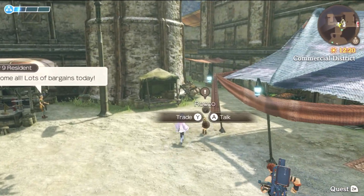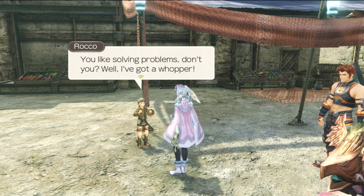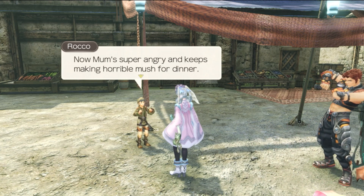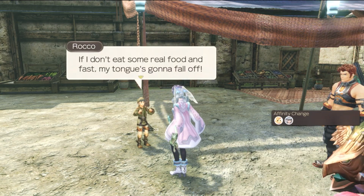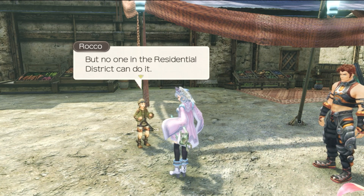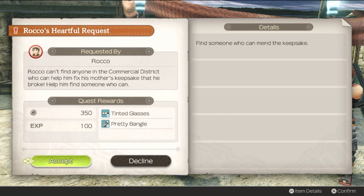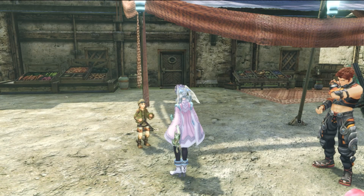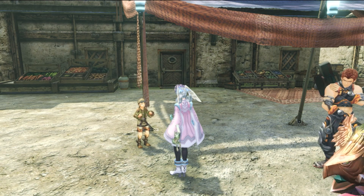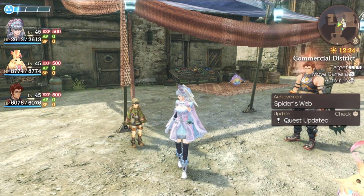It's Rocco. He's got a problem — he broke his mom's pendant, she loves it so much because his dad gave it to her. Now Mom's super angry and keeps making horrible mush for dinner. He wants us to find someone who can fix it, because no one in the residential district can. So we're going to find someone who can mend the keepsake.